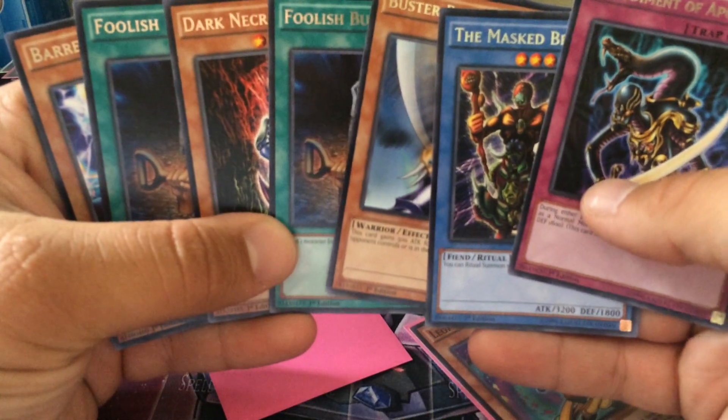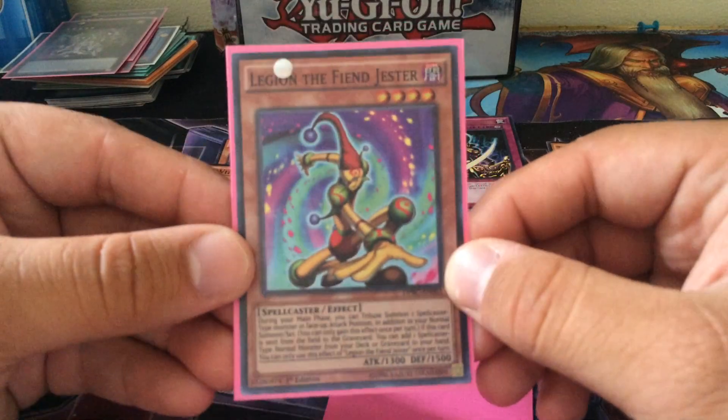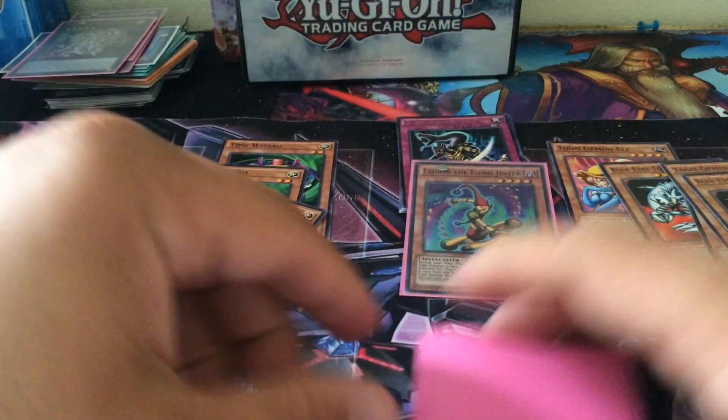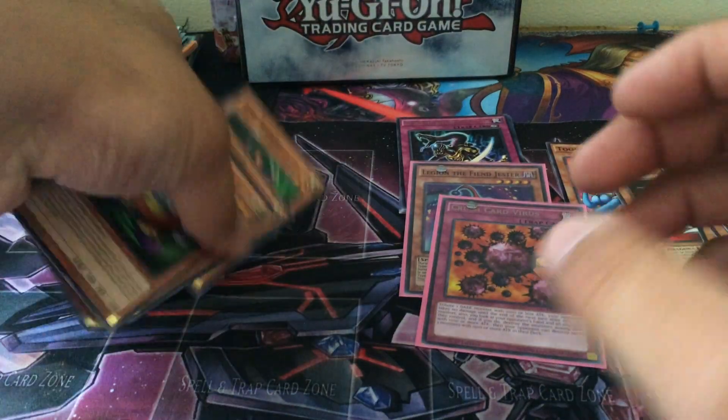Take a quick look at the rares there — everything is awesome, iconic stuff. And then we got a Super Rare Legion the Fiend Jester, which I have no idea of its value, but it's still awesome. And then, of course, the Rare Crush Card Virus — another really solid card. And we got a bunch of Time Wizards. Pretty cool set.